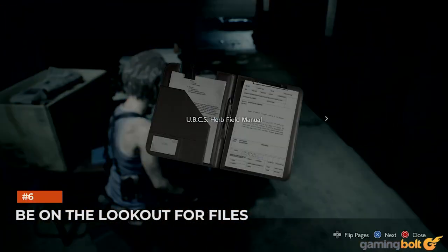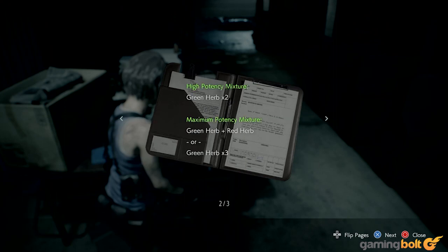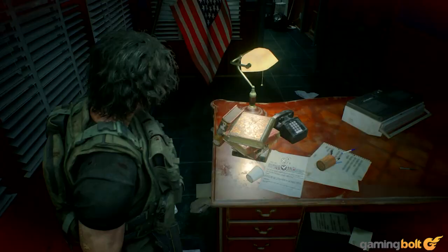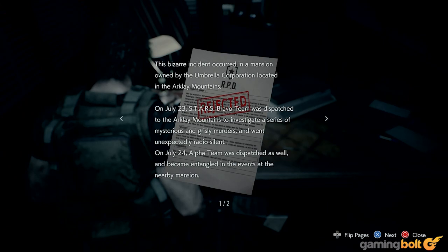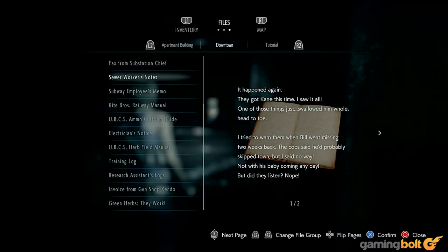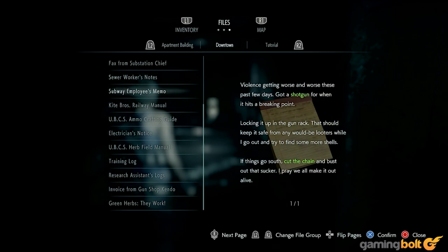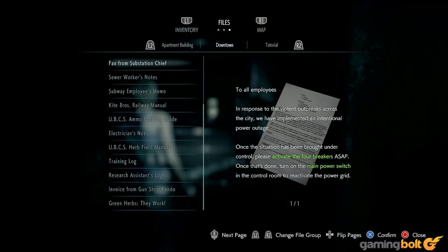Be on the lookout for files. Lore has always been an integral part of the Resident Evil games, especially the ones fans remember most fondly. And though Resident Evil stumbles in some areas, this is one where it is a resounding success. Storytelling has been improved on all fronts, including indirect storytelling. Some of the most interesting story bits in the game are found in notes and files scattered throughout the experience, so always be on the lookout for these, as you always should in Resident Evil.